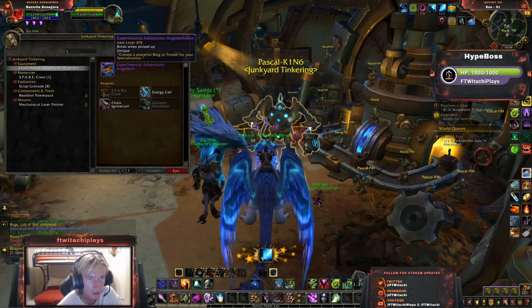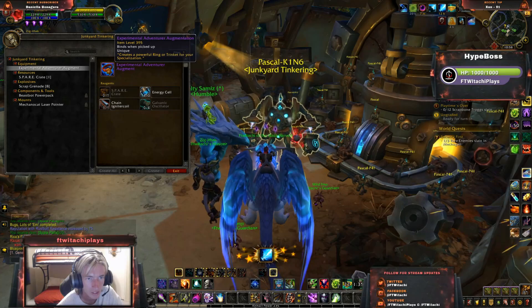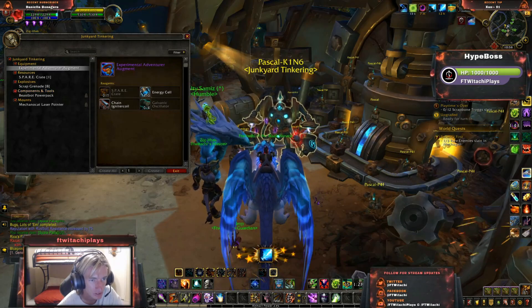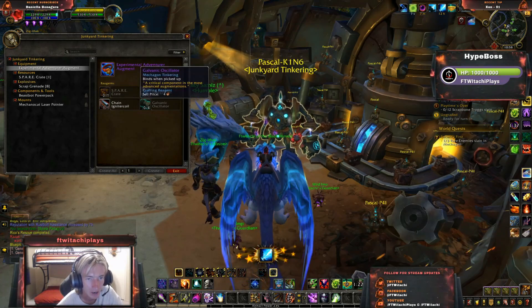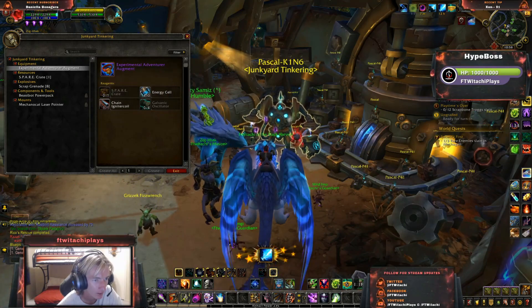Experimental Adventure Augment — the Experimental Adventure Augment is a BOP, unique, and creates a powerful ring or trinket for your specialization at 395 item level. I'm going to need some spare crates, and that's where the spare crates come into play — got it. Or a Galvanic Oscillator as well, which I'm going to find out how to get.